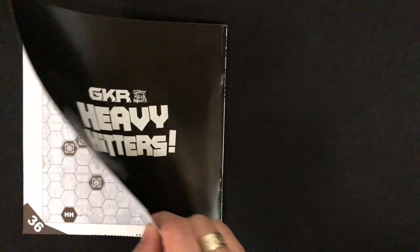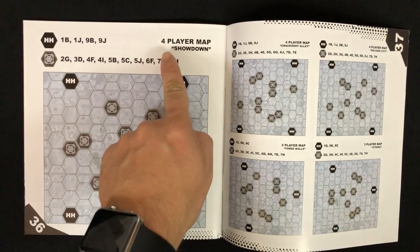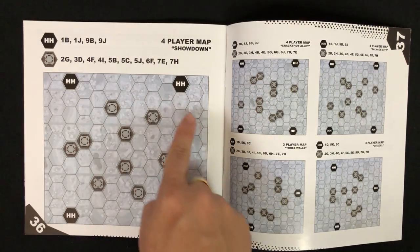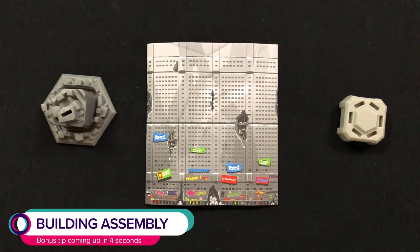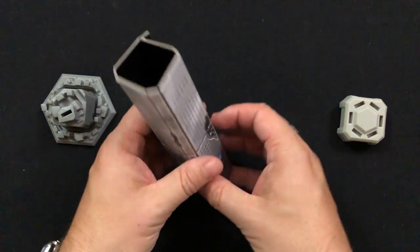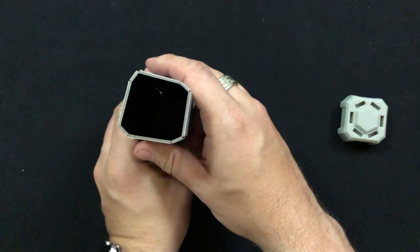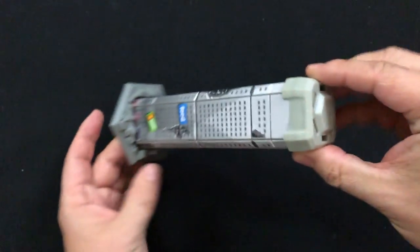Now we need to build up our city layout. In the back of the rulebook, you'll see example layouts designed for specific player counts. The player count for each layout is listed at the top. For this example, we're going to be using the first four-player layout. You'll be placing buildings on the board according to this layout, but before you do that, you need to assemble those buildings. To assemble a building, simply grab one of the flat building faces and fold it so that it fits nicely into the building base, then cap it off with a building top. Voilà — you got yourself a building.